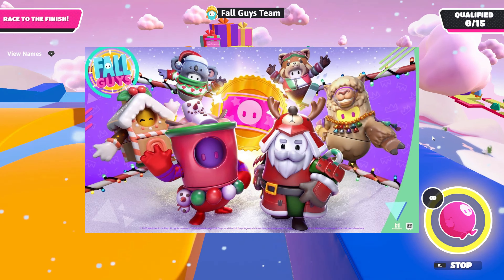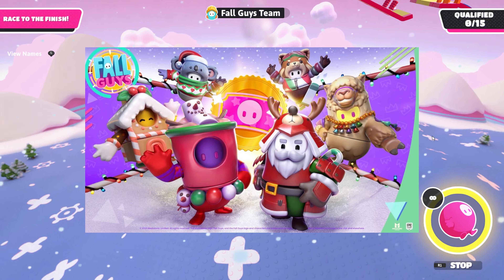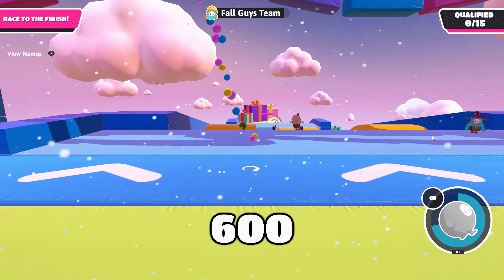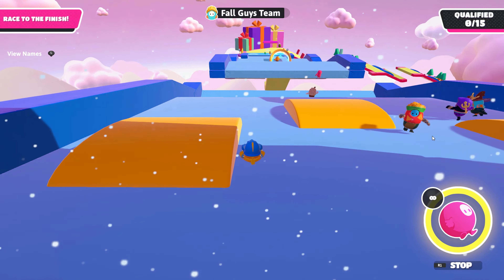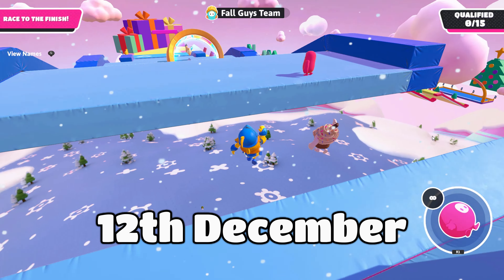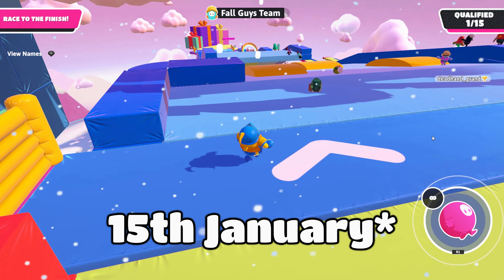With next week's update that brings the Discover tab, we'll also get a new Christmas-themed Fame Pass. The price is most likely going to be the same — 600 Showbucks. It's coming on the 12th of December and will last until the 15th of December.